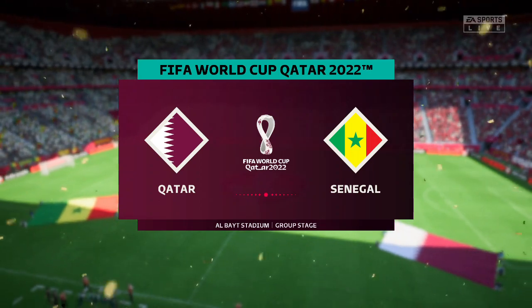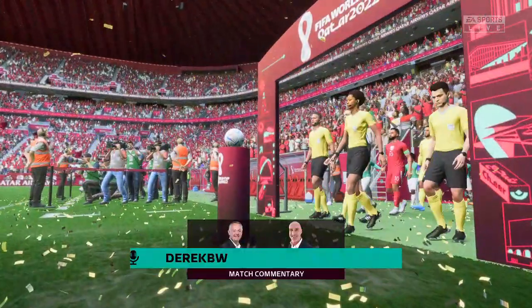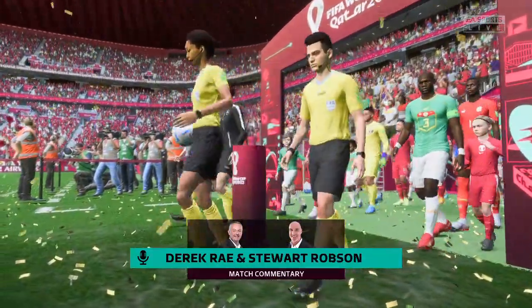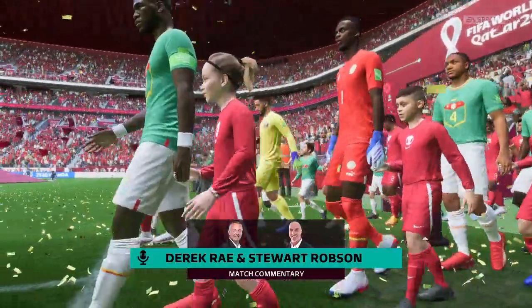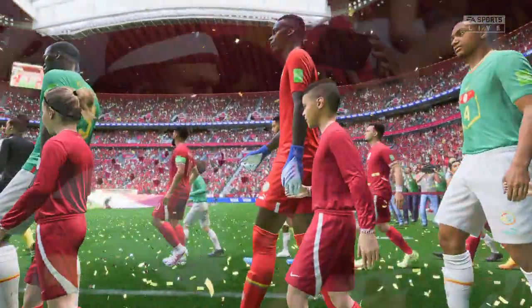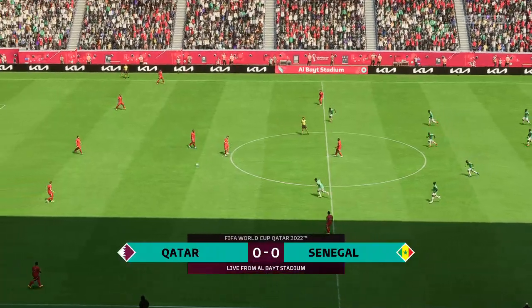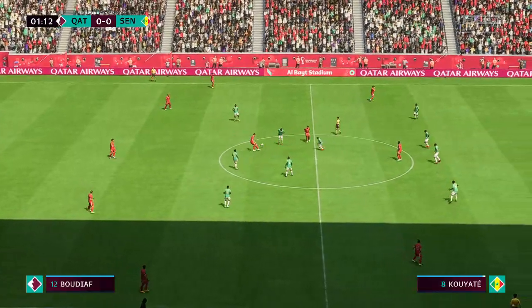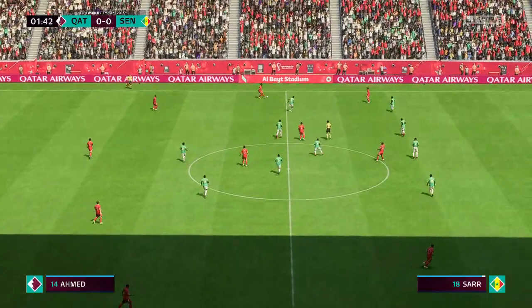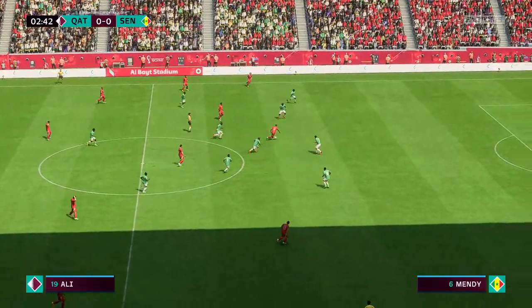Hello, great to have you with us. Welcome to the distinctive Al Bayt Stadium with its tent-like structure. I'm Derek Ray and sitting next to me with his tactics charts at the ready is Stuart Robson. Both teams looking to get off to a flying start here on match day one for them at the 2022 FIFA World Cup. It's Qatar and they take on Senegal. I'm looking forward to this one, Derek. It's so important that you get off to a good start, so let's hope both sides go for the win and we get an exciting match.